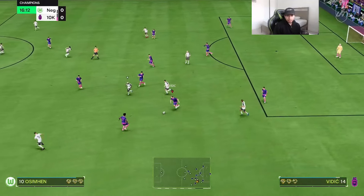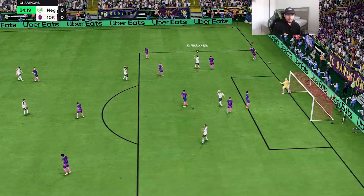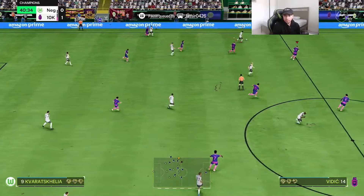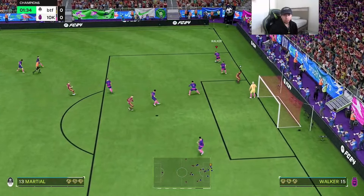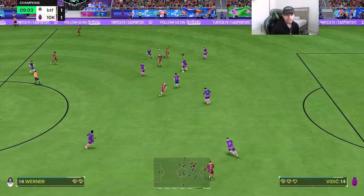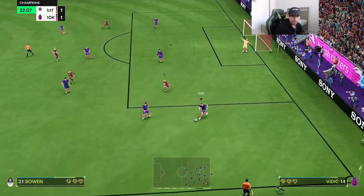Beautiful defense! Nice block from Vidic. Good defense — nice and clean, not committing a penalty. Nice interception — him being 6'3" is insane. Good one-on-one defending from Vidic. This is going to be a good test — is he going to catch up to Timo Werner with that 90-plus pace? Good job right there defensively. Vidic with a good tackle — lovely stuff as expected.